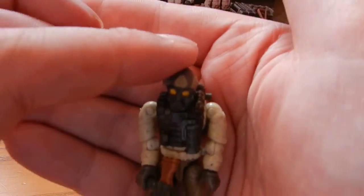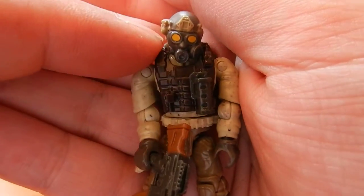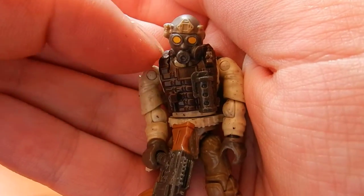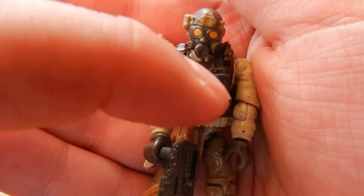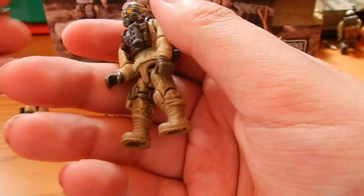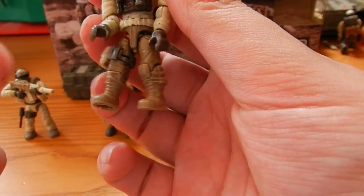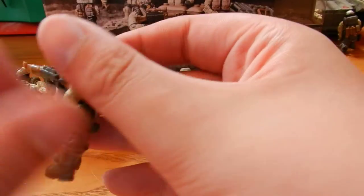Next up we have the Trooper in the gas mask. There's some very nice detailing on this, a lot of nice texture and paint application. He comes in a burgundy tactical vest, he has a grey concussion grenade, and a tan ammo pouch. He comes with an AK-47. One thing to note when we give you a look at the back of the figure is that he does also include a rucksack — there is one rucksack included in this set.